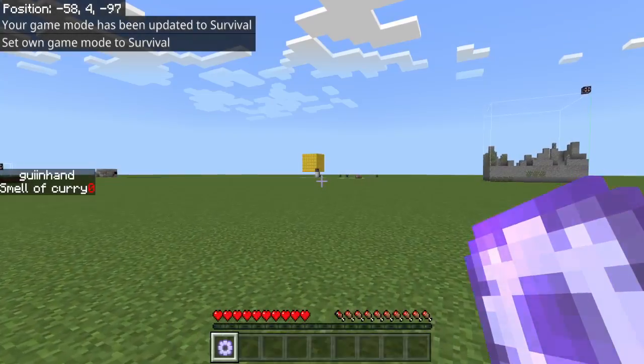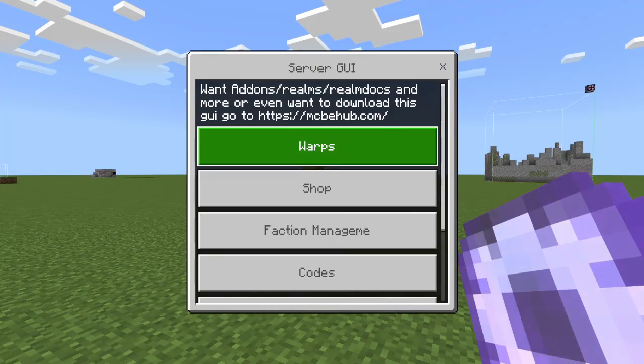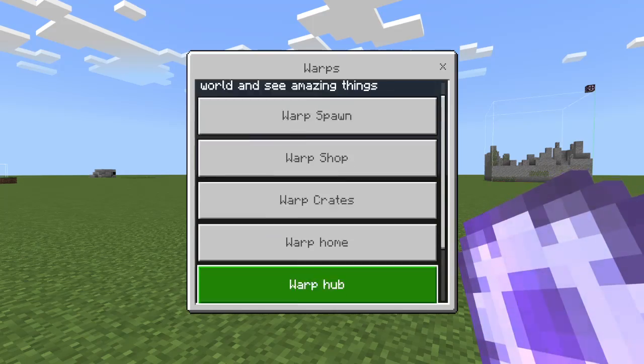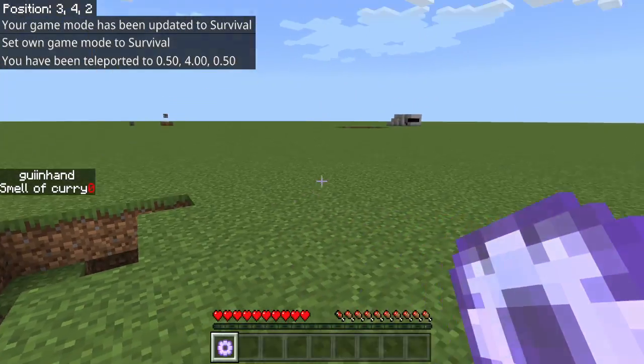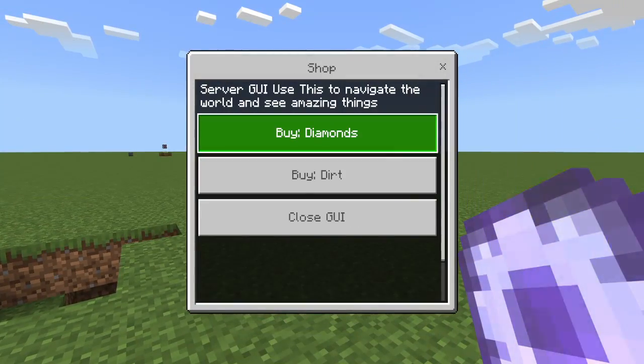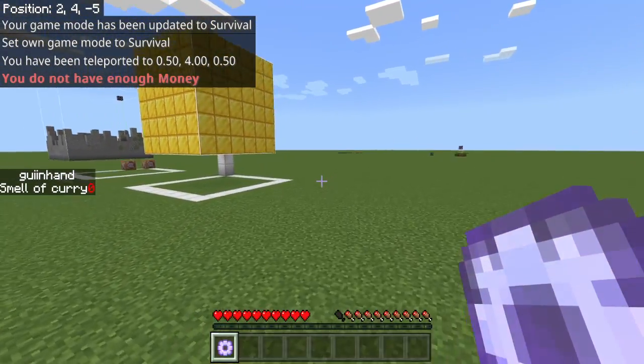So if we get a game going, we can see this new interface. I can click on these and it takes me to new pages. So now if I want to go warp spawn, boom, I'm at spawn now. Say I want to go to shop, say I want to buy some diamonds — well I don't have enough money, but you see what I mean.